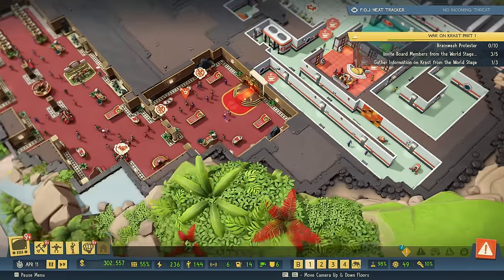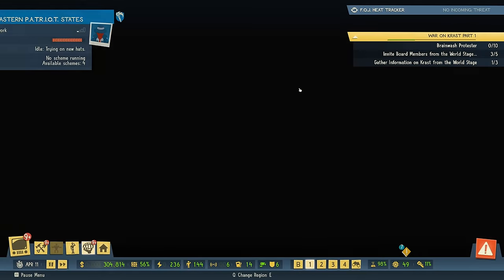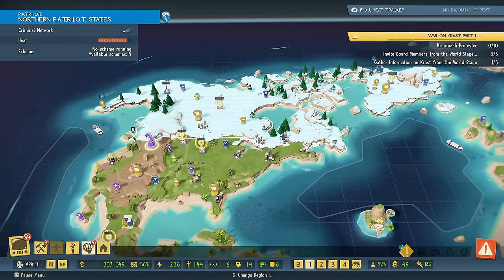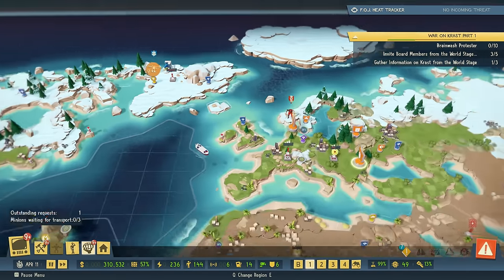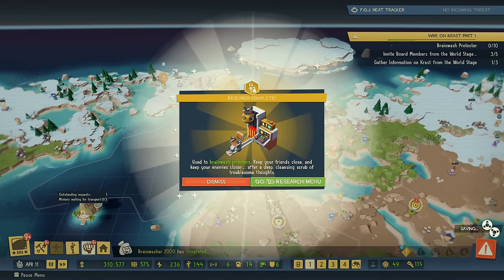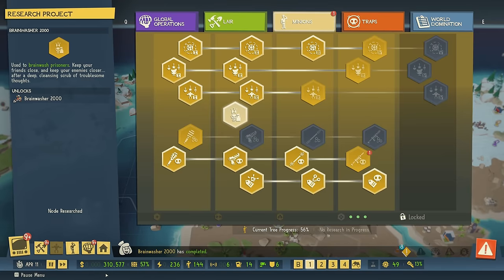There are no real waves of investigators coming in right now, thanks to having low heat amounts on the world map. There is a bit of heat up here right now that unfortunately I cannot really get rid of. There is a worker scheme now — perhaps it is there on time — and there is also my brainwash prison. With that we can brainwash the protesters, which is also something we need to do.